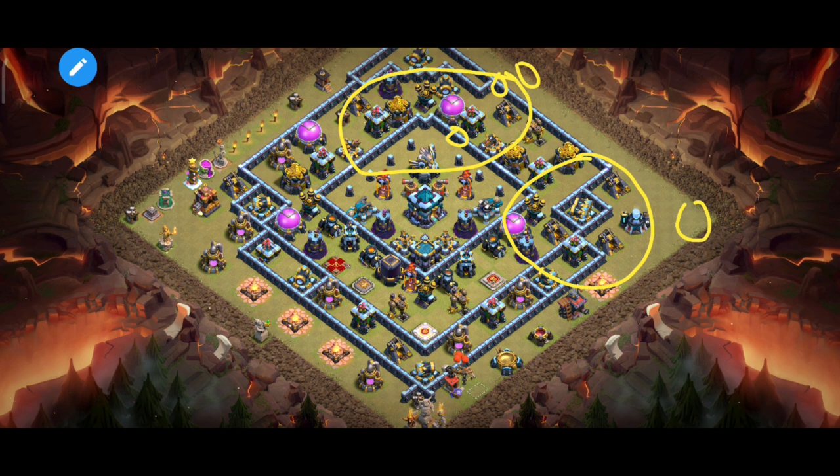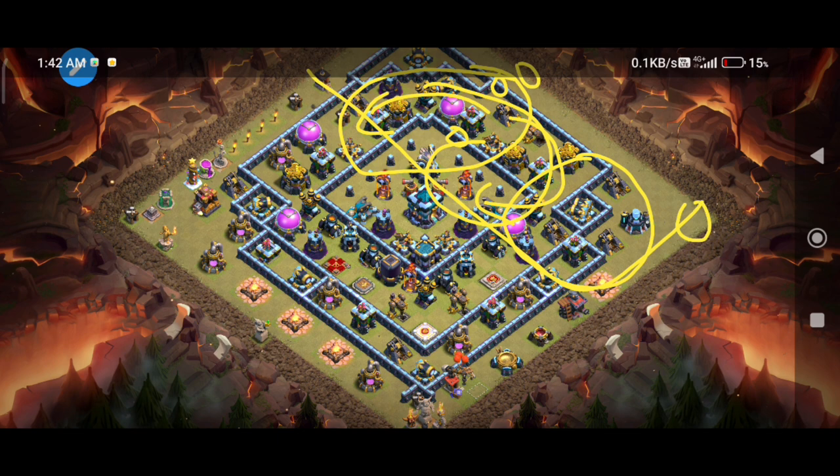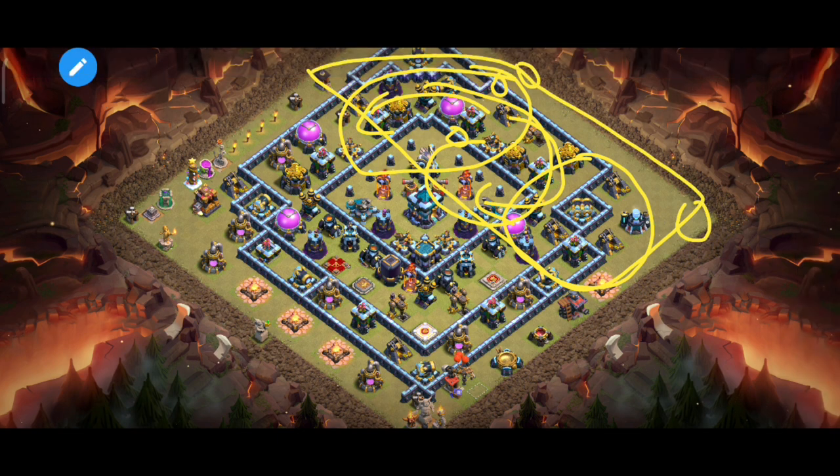Maybe the town hall will clear because of the chance. The queen path can go like this or like this. If we look at the base here, we can clear the CC and queen. For the next compartment, let's plan it — we can add the bowlers and witches, plus CC troops.